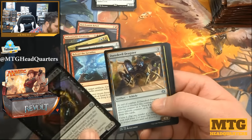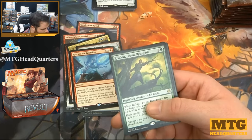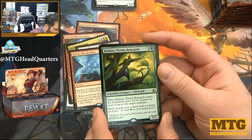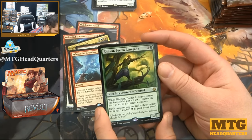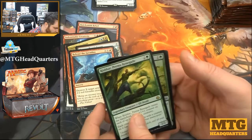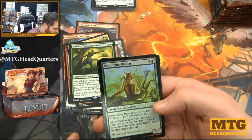Ironclad Revolutionary, Daredevil Dragster, Tezzeret's Touch, and Rishkar, Peema Renegade — very solid card. Three mana, two-two. When it enters the battlefield, put one-one counters on each of up to two target creatures. Each creature you control with a counter on it gets tap to add one green mana to your mana pool. Very nice — I'm sure foil versions of that card will be very solid. And a foil Scrounging Bandar — cat monkey.